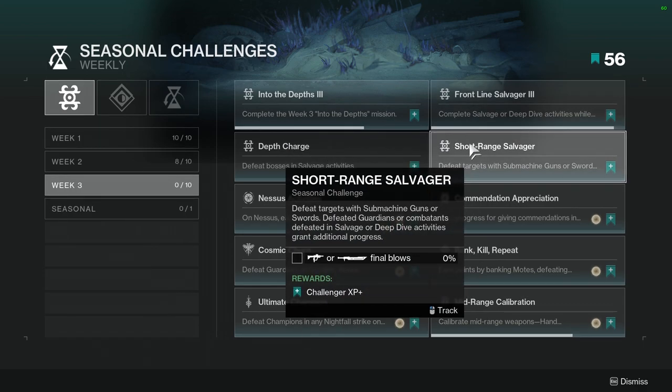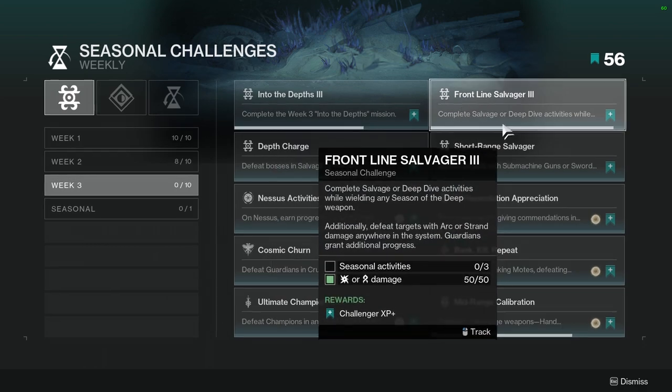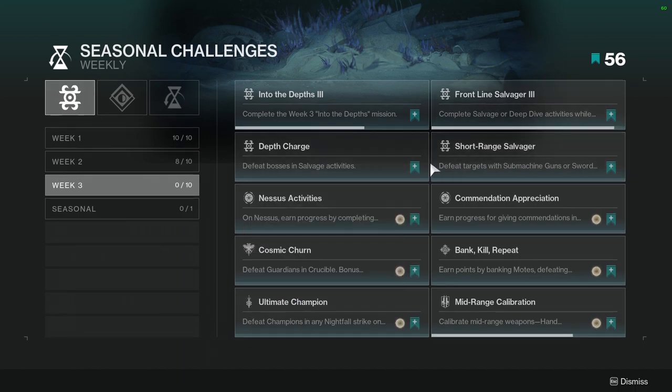Short Range Salvager: defeat targets with submachine guns or swords. Defeating guardians or combatants in salvage or deep dive activities grants additional progress. This one's not hard — just use an SMG and a sword. I would probably double dip on that one and pair it with Frontline Salvager. You can probably just put an SMG with strand and then an arc sword so that way you can really double dip.